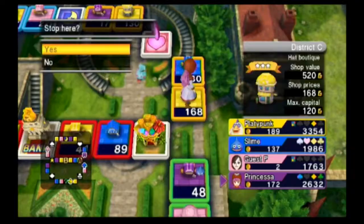Stop me if you've heard this one. Mario, Luigi, a slime, and a platypunk all sit down at a table to play Monopoly together while also simultaneously investing everything that they own in a very volatile stock market. Yeah, the punchline is Fortune Street.